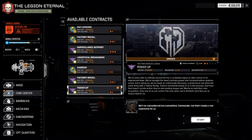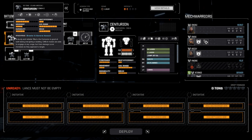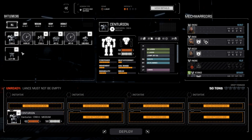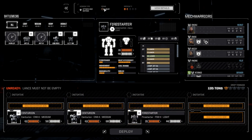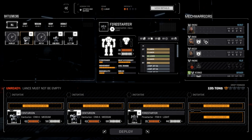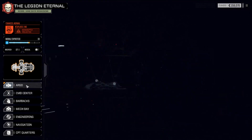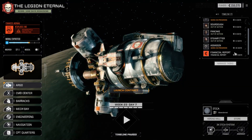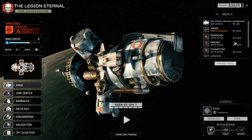Only one force can control this area when we're finished, and we'd like you to ensure that it's us. We are going to run two Centurions, and we're talking about a lunar atmosphere here — very, very low heat sinking. We definitely want the Fire Starter out there, and we probably don't want the Jenner. Also, I thought all of our repairs were supposed to be finished. I wonder if a mech tech bonus expired while we were on the way.